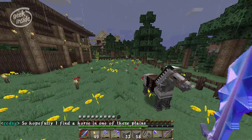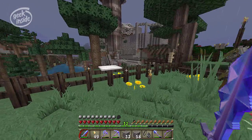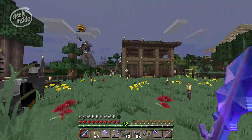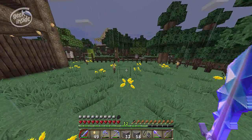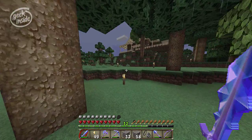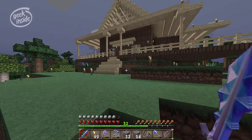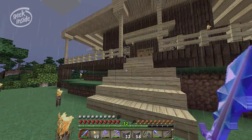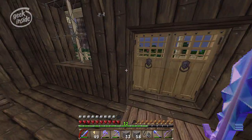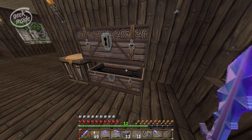Every time I run through here I hear them but I can't find them. I think they're underground — I think there's a cavern right under here. I need to find that and light it up so they'll quit spawning. Oh, and I really want to finish this walkway to make that a little easier. Okay, I have the nether rack and the iron bars here.